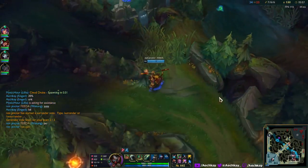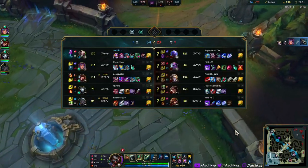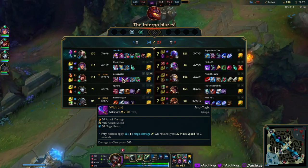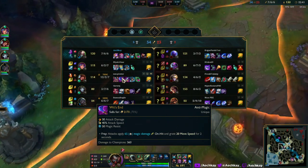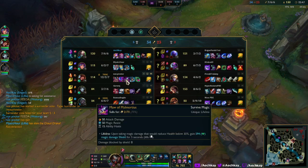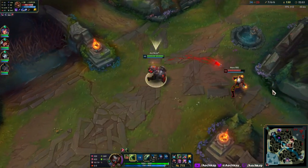He's got the new Wit's End. Wit's End doesn't heal anymore - it just gives you on-hit magic damage. This one is just a magic resist shield now - magic resist Sterak's.